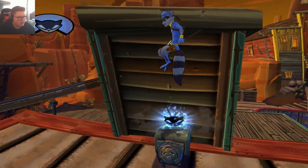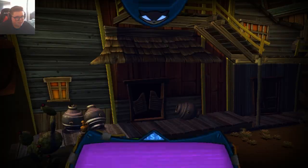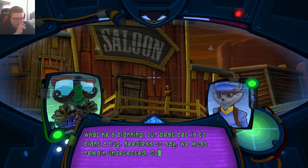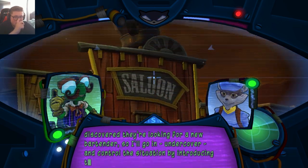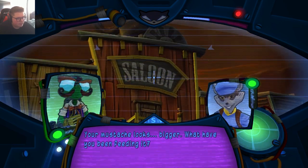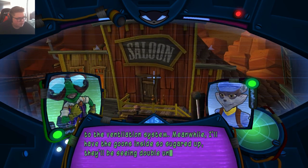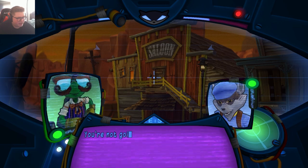Let's start the next mission and maybe we'll find the bottle along the way. The mission briefing: Dig's office is somewhere in the upper levels of the saloon. To find out what he's planning, our best bet is to plant a bug. We must remain undetected. Conveniently, they're looking for a new bartender, so I'll go in undercover and control the situation by introducing the patrons to my special homebrew sarsaparilla.